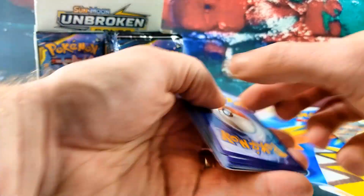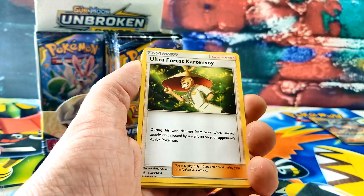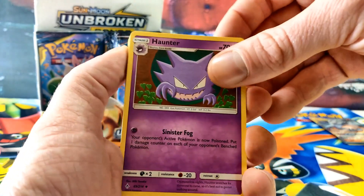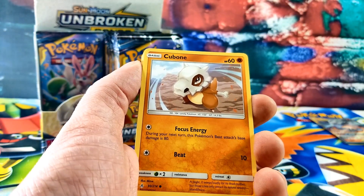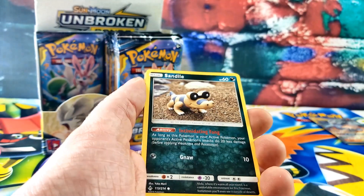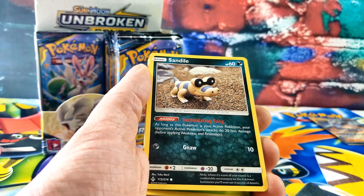There's the Metal Energy, Ultra Forest, Dusk Stone, Haunter — those are cool Haunters. There's a Cubone, Crab Rawler, a Sandile — well, that looks like Victor. Probably we can make that toy. Yeah, we can try to make him.